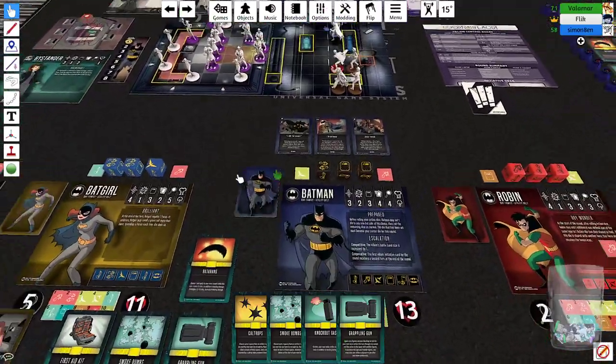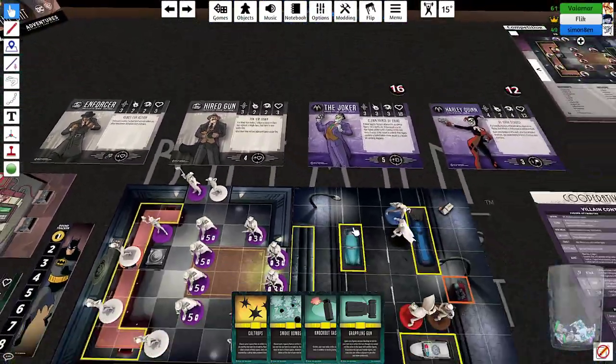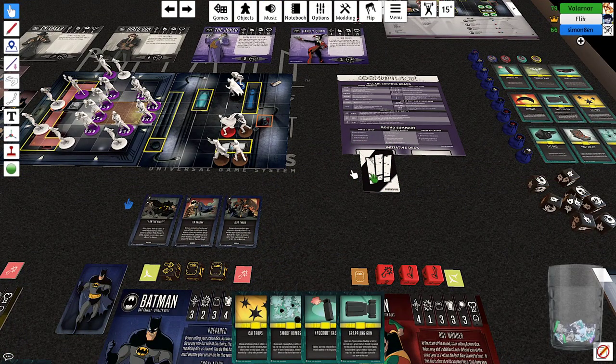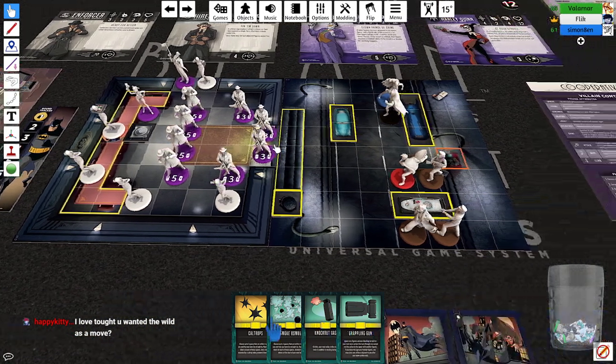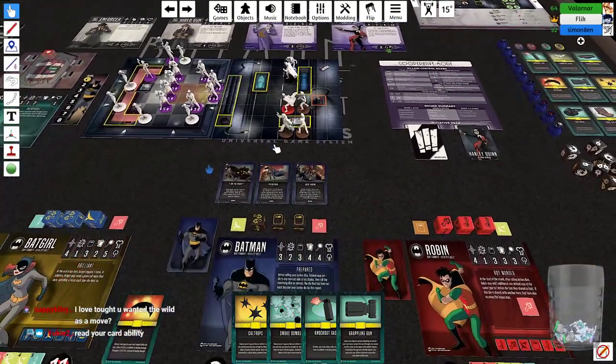Setup is done. For initiative, rather than the AI doing nothing until players finish, you draw an initiative card — every card matching that card's villain activates. Harley Quinn's card is drawn, so she activates. The question is how many actions she gets. Leader figures receive three action points per initiative card drawn; minions receive two.